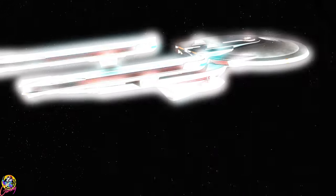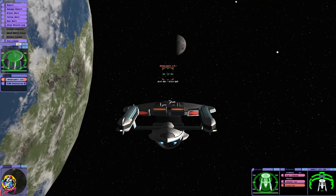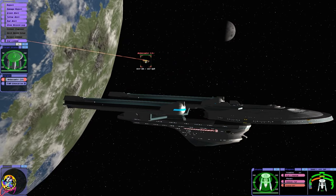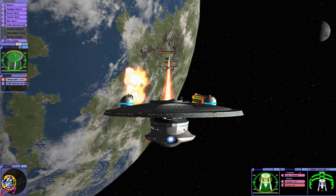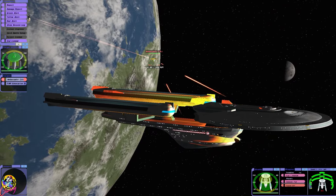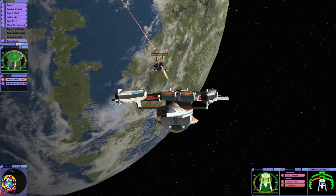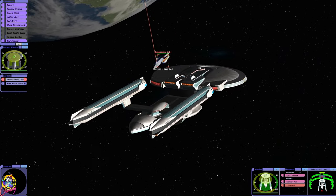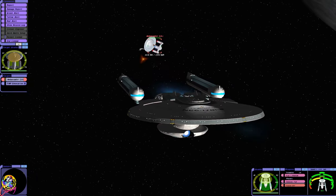Someone in the comments asked if I was going to put the Enterprise refit and Enterprise A against the Enterprise B, which is the correct order. Now the Enterprise A was more advanced than the refit, however that's not reflected in Bridge Commander — I do have both models and visually there are differences, but in terms of weaponry, shields and all that, they're exactly the same, so that's why I haven't done that. We've weakened the Enterprise C's forward shield — that's interesting. Of course with all these battles I am limited by how the mods are balanced. I'm going to do this battle from the other way around as well.